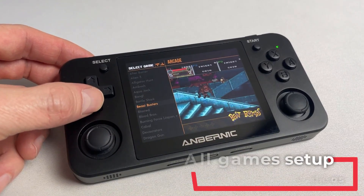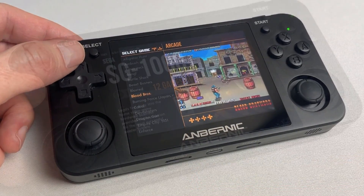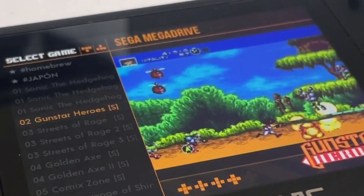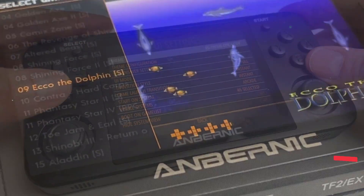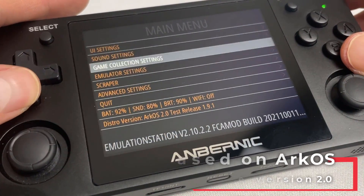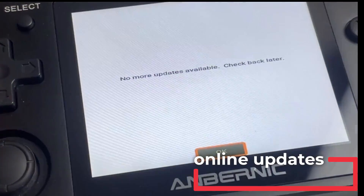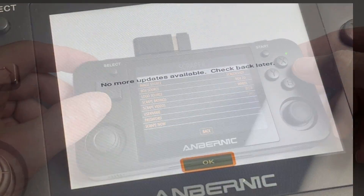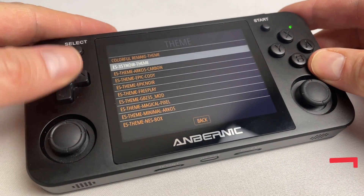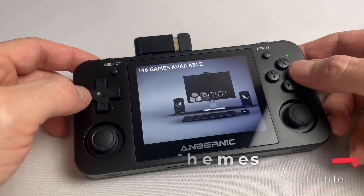All games are beautifully set up with thumbnail pictures as well as preview videos to give you a brief impression of each game in the playlists. Despite the large selection, the device still switches through the games and systems like a charm. Thanks to the ArcOS base system, it's very performant and comes along with a big set of extra features such as online updates, an integrated scrape function to add box art to ROMs you added yourself, and a theme switcher to customize the look and feel of the UI.